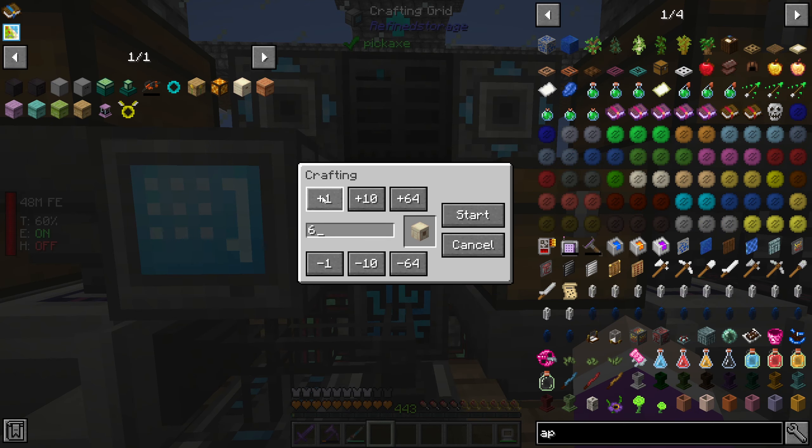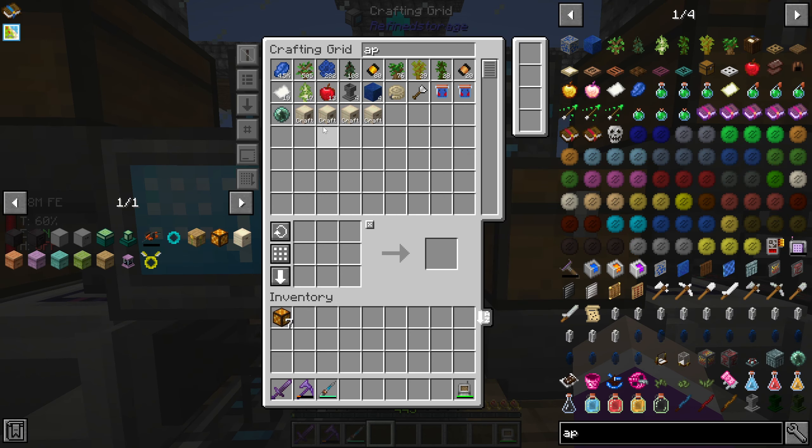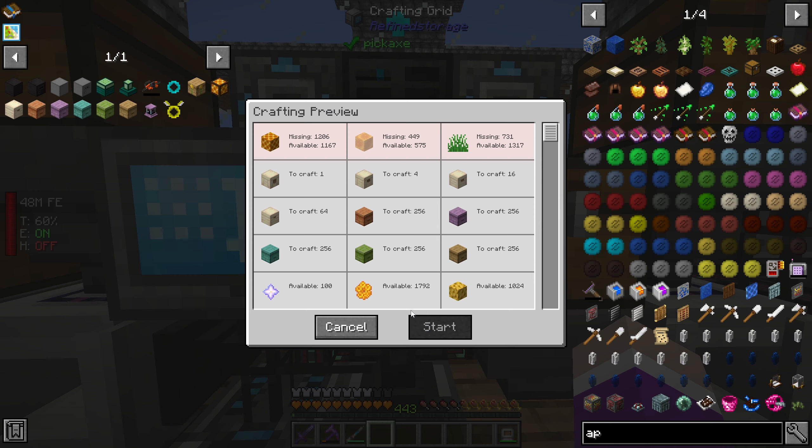Missing 7,000 of this, missing 15,000 blocks, missing that much. It's actually missing a lot more than I thought. Can I at least make one? No - I'm missing more honey and honey blocks, and some grass. I'm missing 700 grass.